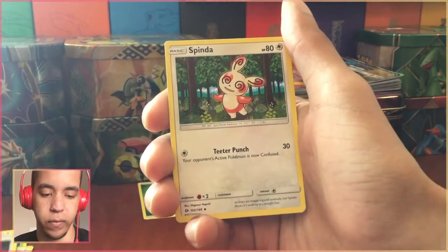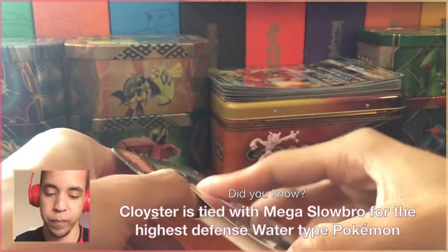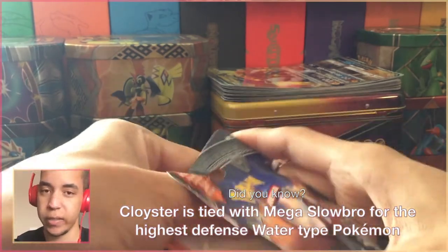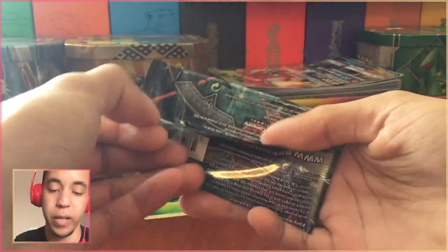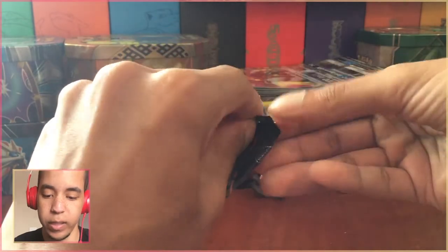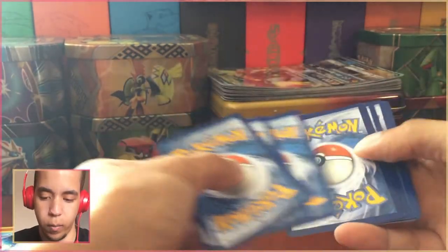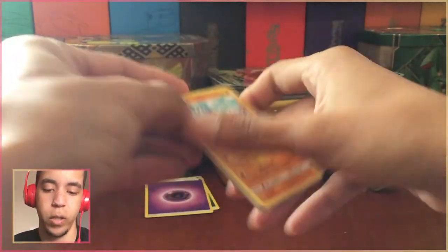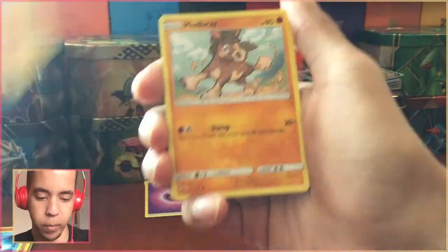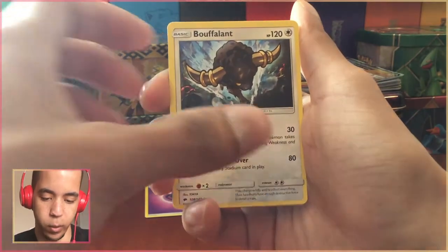I'm really hoping we can get something — I haven't pulled anything above a GX in like a month and a half, so a full art would be awesome. Of course, if we could get a secret rare or a hyper rare that would be even better. Please no error pack — we've had enough error packs for the year. Psychic energy — called it! The Burning Shadows pack is about to win this on the first video, that would be amazing.